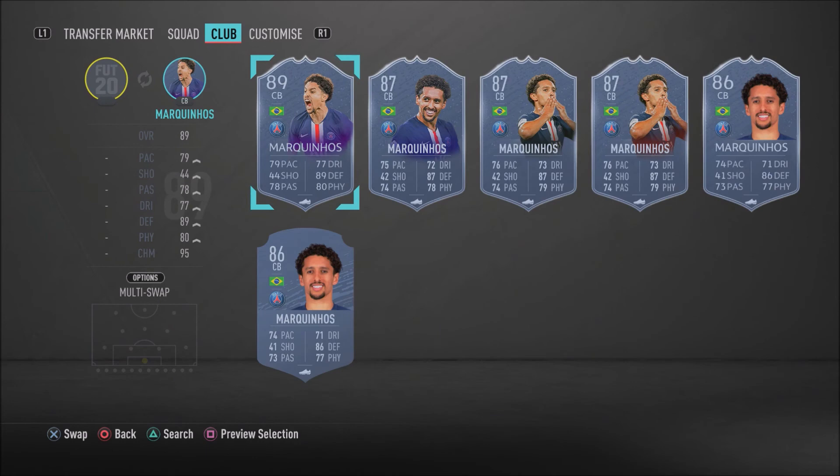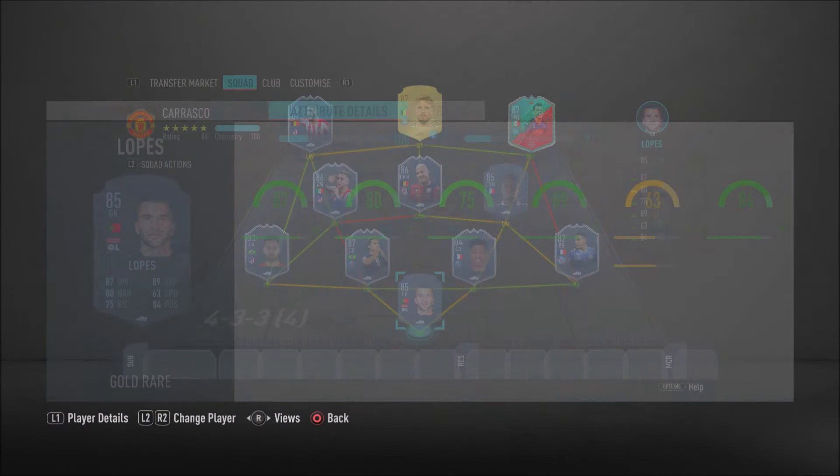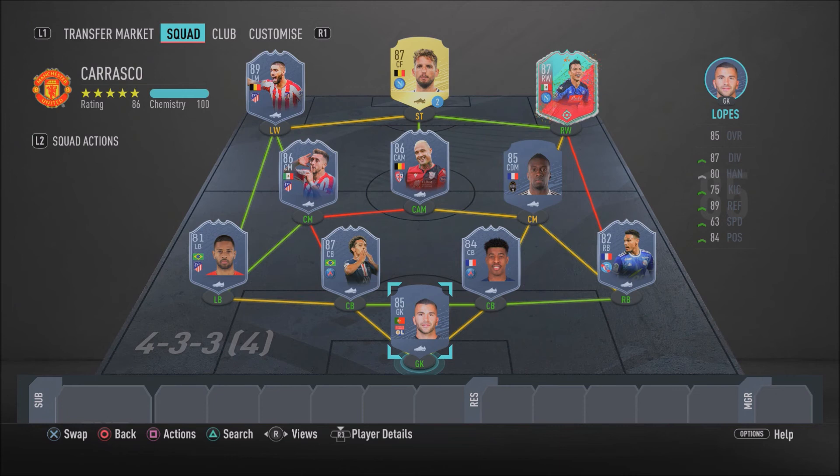In the goalkeeper position we have an 85-rated Portuguese — Anthony Lopez. Lopez is a very good keeper in this game. What I like about him is his good reflexes and good diving, which tend to come in clutch the most, plus good positioning. He's got 87 diving, 80 handling, 89 reflexes, and 84 positioning. Make sure you go ahead and pick up this card, and this does complete the insane 500k squad.